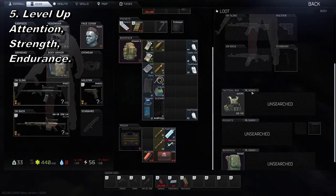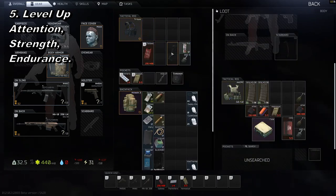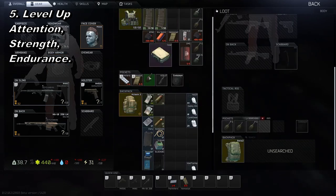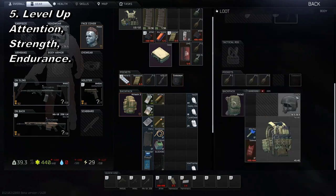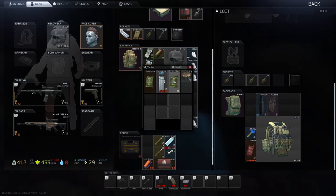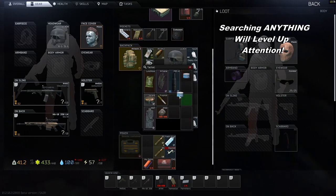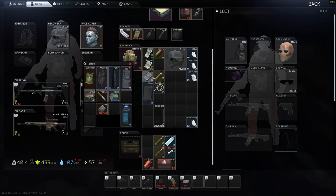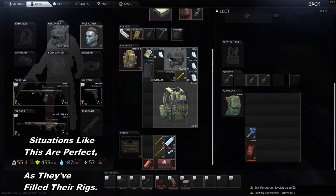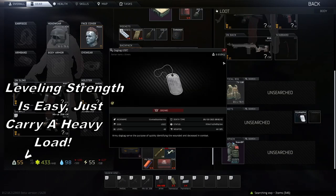On to tip number five: your skills in Escape from Tarkov are so important. When you first start playing you don't really take into account how important they are, but the more you play the more you realize they affect everything you do. My favorite ones to level up are attention, strength, and endurance. What I'm doing here is looting some PMCs I've killed — this will be leveling my attention. Attention is such an important skill because it helps you search things faster so you can get in and out quicker, and it also increases the loot rarity on stashes, duffel bags, and jackets.